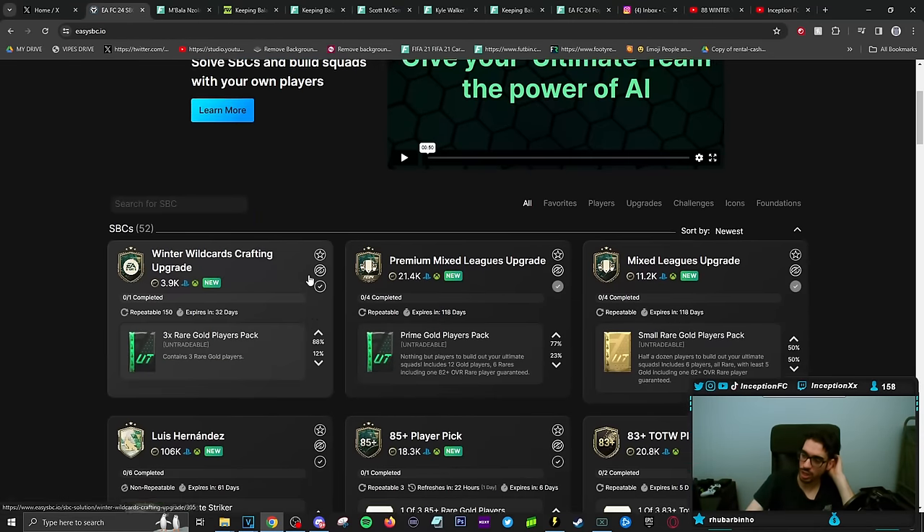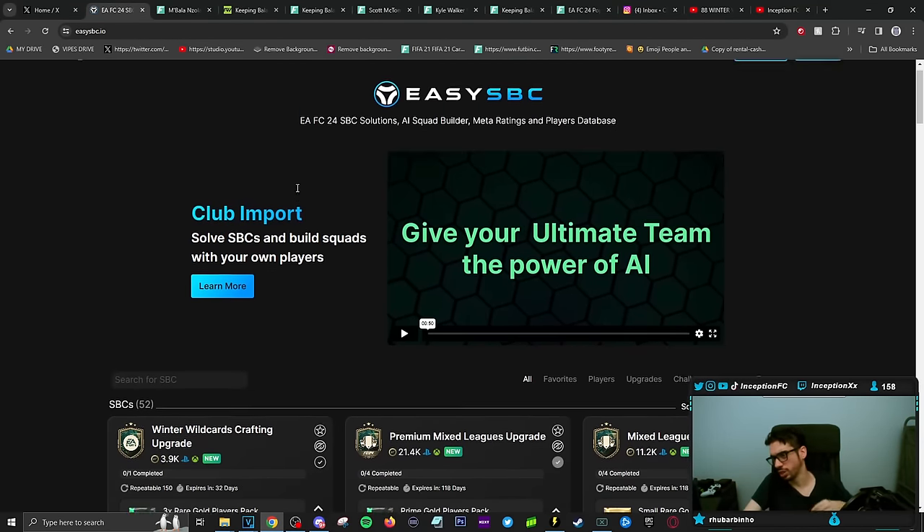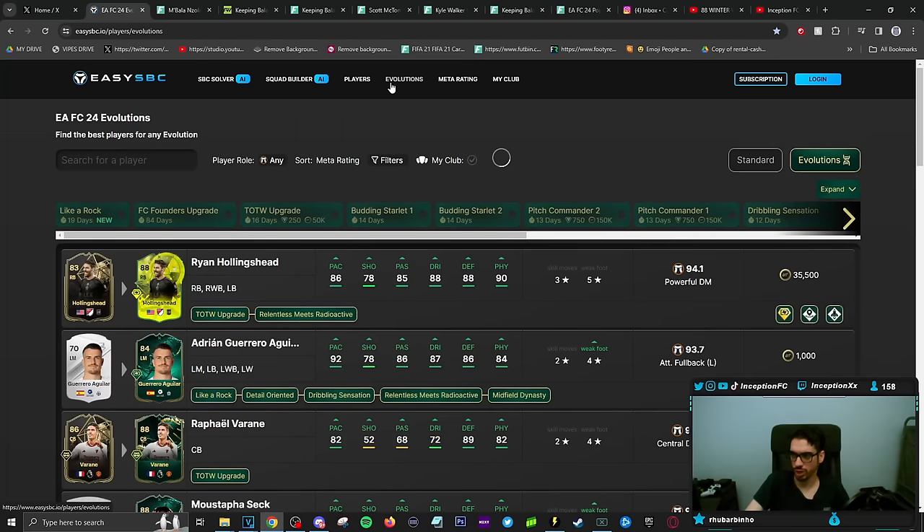As of right now I can't actually search specifically for this evolution — it's just not really available. But when they do become available, definitely check out the different variables you can work with. For me, getting Kyle Walker is definitely a W for the RTG account — definitely needed that for how I need to generally play. Hopefully you guys enjoyed this video today. I'll catch you guys for the next one. Peace out dudes, love you guys.